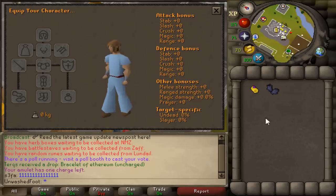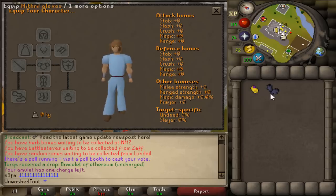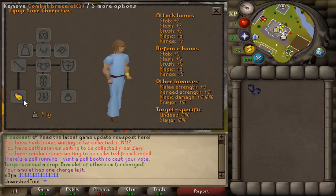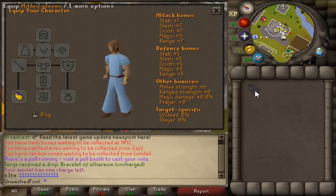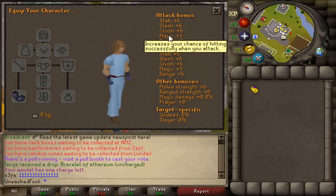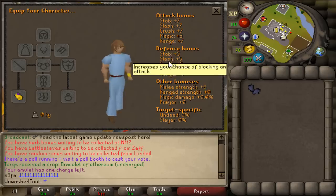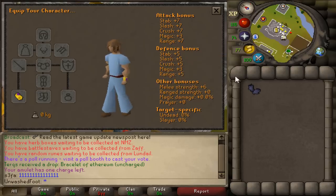One aspect of having a pure is getting myth gloves, but a lot of people don't realize the difference between myth gloves and a combat bracelet. They both give a plus six melee strength bonus. The difference is myth gloves give you more defense but less attack, whereas the combat bracelet gives you more attack and less defense. So I'd say it's more worth it to just use the combat bracelet.